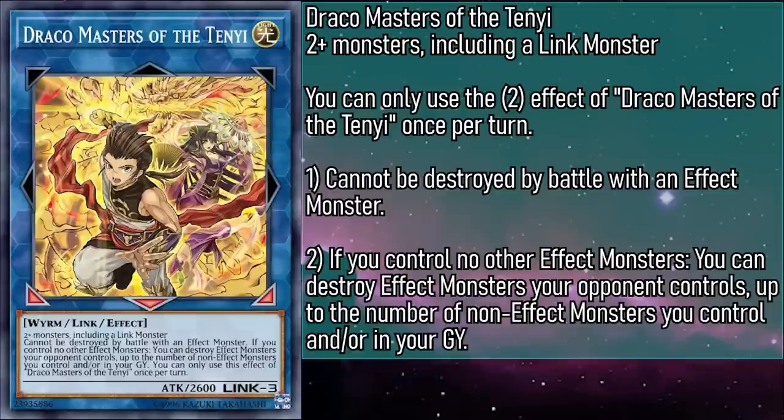Draco Masters of the Tenyi is what happens when Monk and Shaman join forces — their link arrows even line up. They're a Link 3 light monster with 2600 attack, requiring two or more monsters including a Link monster — same as Berserker. Draco Masters can't be destroyed by battle with an effect monster, so in most cases it might as well just be immune to battle destruction. And if you control no other effect monsters, you can destroy effect monsters your opponent controls up to the number of non-effect monsters you control and/or are in your grave. It also doesn't lock you into anything after you use the effect, so as long as you meet the activation conditions first, you can pull the trigger on it then follow up with the rest of your plays. And it doesn't target, so any monsters with that protection are in for a rude awakening.